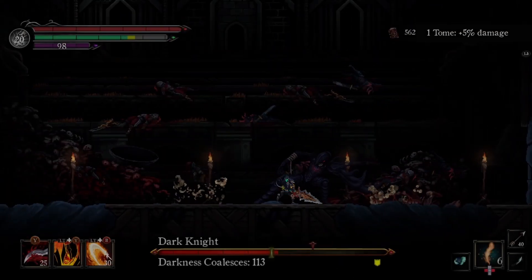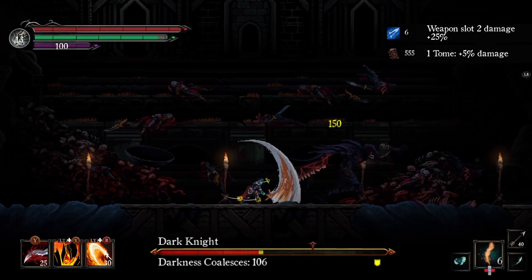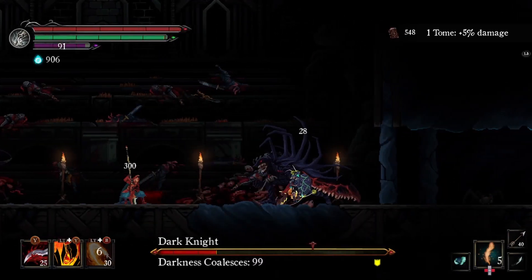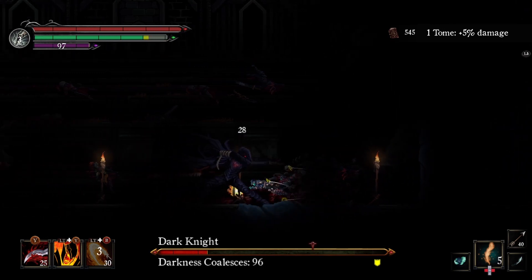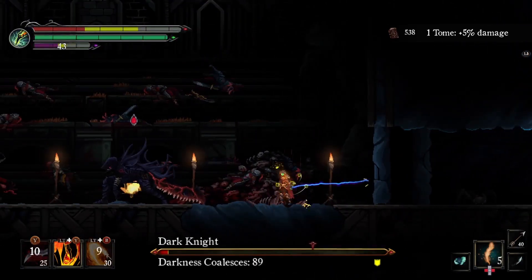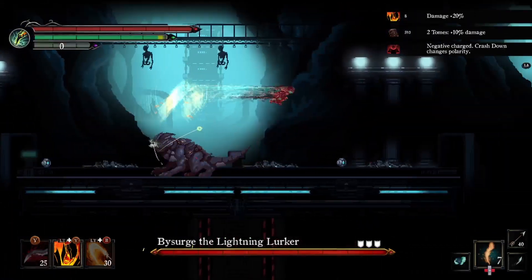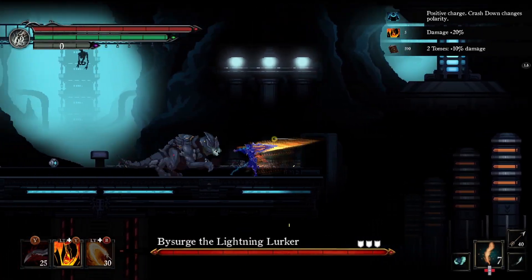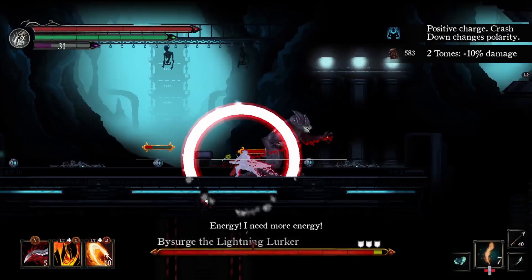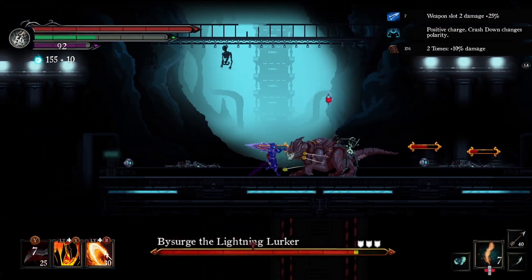The boss fights are not only fair, but they're all very varied and have different mechanics to make them all feel extremely unique. This Dark Knight boss has a lot of cool slashing attacks and sometimes morphs into a demon thing that comes up from the ground. Whereas the Bisurge, the Lightning Lurker, incorporates the Tron biome polarity mechanic — you need to be in blue mode when he's in red mode to do significant damage, and switch accordingly.